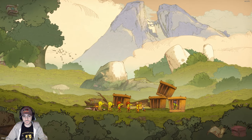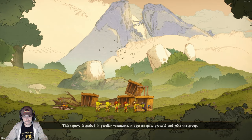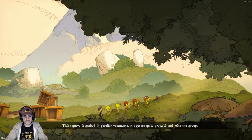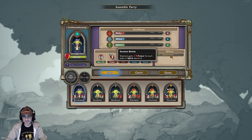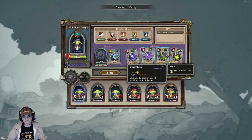Junk. Medium adventurer stuffs. This captive is garbed in peculiar vestments — it appears quite grateful and joins the group. You can rename him — that one's going to be named Oathbound Gaming. It's doofy looking, I like him. Shaman bonus: Shamans gain one power for each point in spirit above four. He's a healer, very cool.